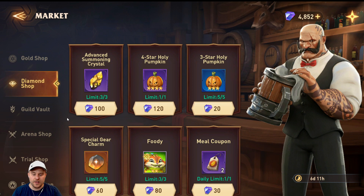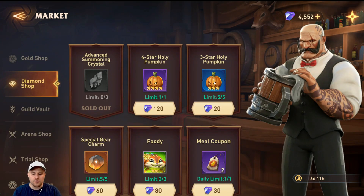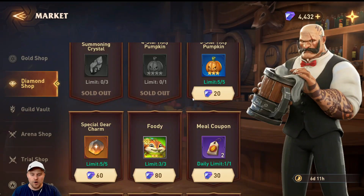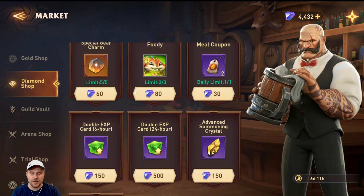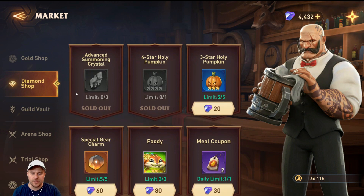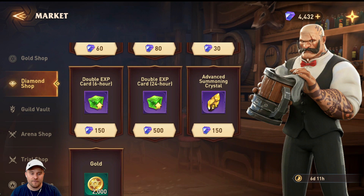Coming down to the diamond shop, here is my routine. I go ahead and buy the advanced summoning crystals — you can get three every week and they are fairly cheap. If you need pumpkins or foodies you can buy them; I'll usually buy the four-star pumpkin but not the three-star ones since I usually have plenty by the time the hero leveling event comes up. I typically stop here unless I really need advanced summoning crystals and I have enough diamonds to buy more later.